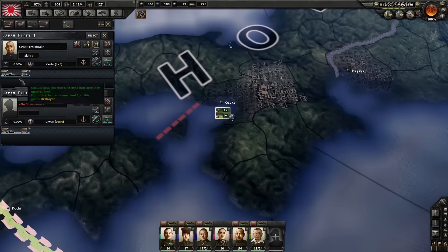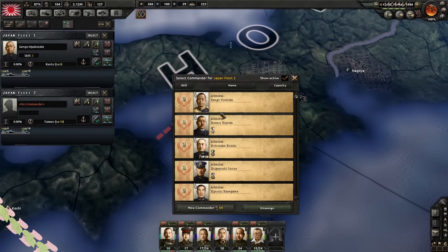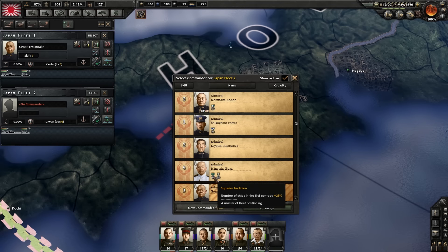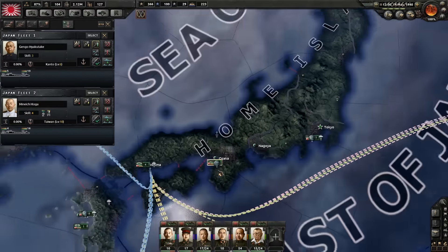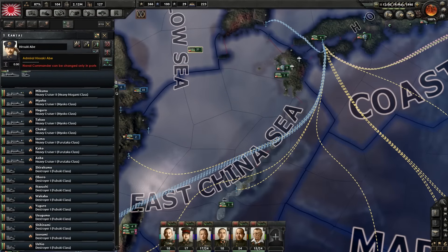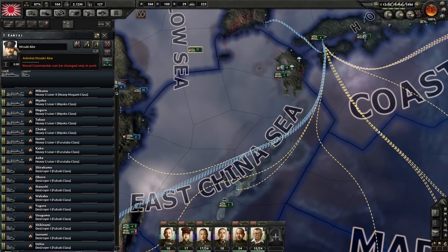This fleet over here can be used with someone who is good with submarines — like this admiral over here, he seems like a nice guy, he knows what to do. They have a commander; these guys do not, however — he's an old guard, not very interesting. Air controller, superior tactician — there we go. So I think most of them have a decent one. He's Hiroaki Abe.